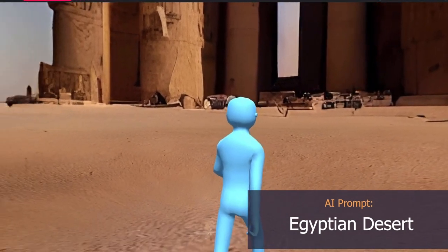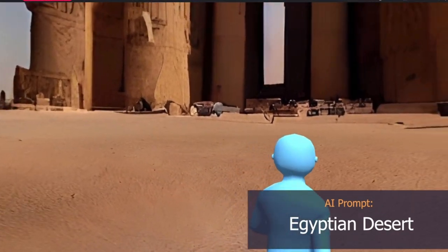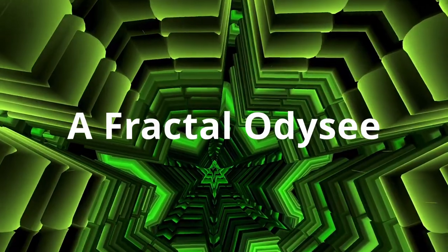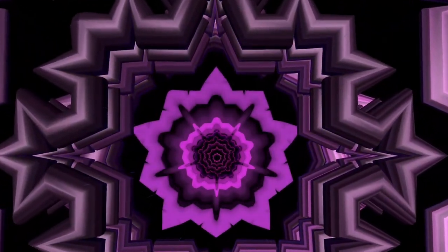Next up is the Kopernik AI demo, an interesting application that allows users to walk through and explore various virtual environments created from AI-generated 360 scenes. As you can see, they can be very trippy experiences.